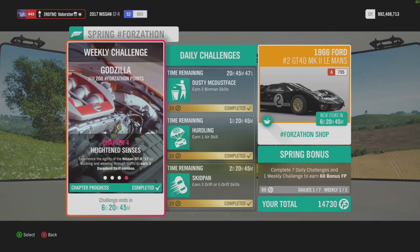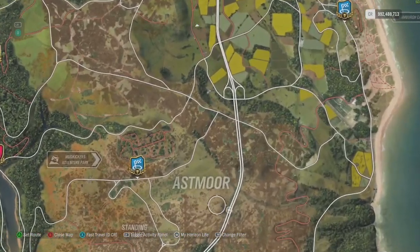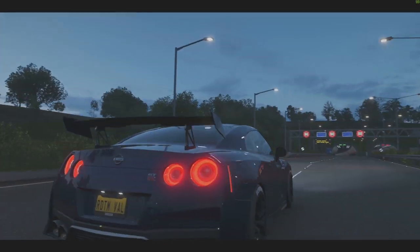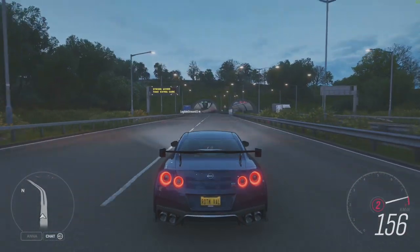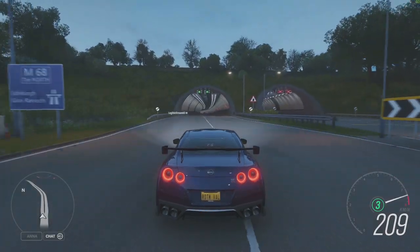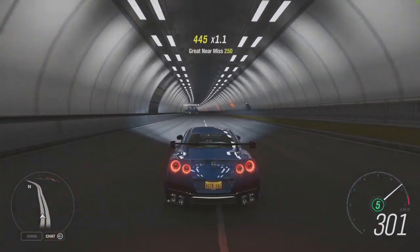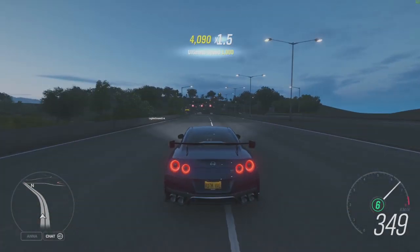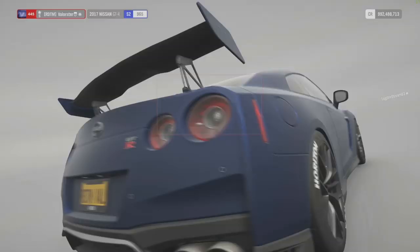For the three daredevil skills, start on the highway and drive fast. The car is tuned for driving fast and you can also drift it - it's very fast, actually, I never knew that. What you need to do is drive at high speed and get pass skills. You need to pass around three or four cars and then you'll get the daredevil. The car is still accelerating and you will get it just like that - and then the Forzathon is done.